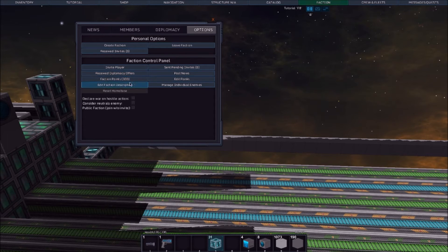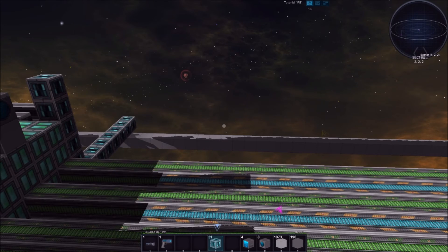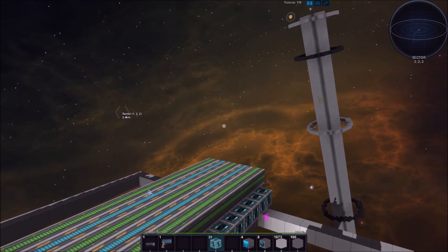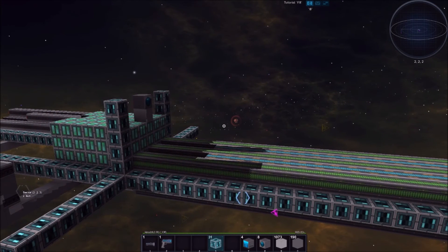Let's see — faction points. I'm not sure what that is. Declare war on hostile action, consider neutral as enemy. I think this is all multiplayer stuff. Basically, now that we've claimed this sector — we've claimed a 2-2-2 sector — this is our sector, this is our place to build. I'm not sure the exact importance.